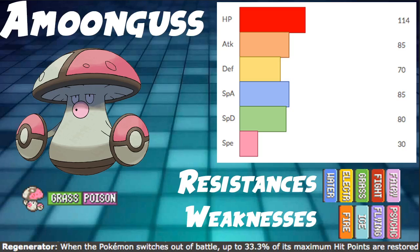Grass/Poison typing is pretty solid, giving us 5 resistances: Water, Electric, Grass, Fighting, and Fairy — which is very strong. But it also gives us 4 big weaknesses: Fire, Ice, Flying, and Psychic. All 4 are pretty prevalent — mostly Fire, Ice, and Flying. We don't see too much Psychic, but it is there.